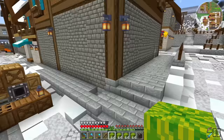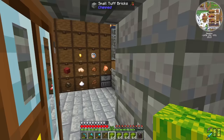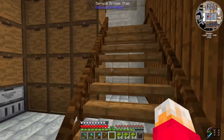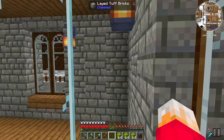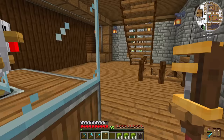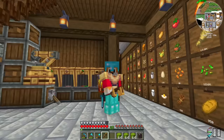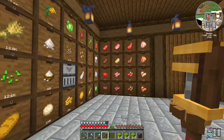All that sugarcane we planted has been getting turned into sugar — we've got over 6,000 sugar now. The slightly concerning thing is we're still breeding chickens, so I should probably stop feeding them. That's a lot of chickens — but having a lot of chickens should mean we've got a lot of eggs. Over 1,000 eggs. Everything's going well.